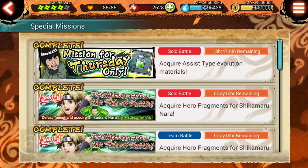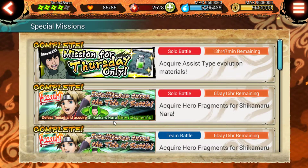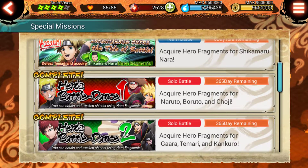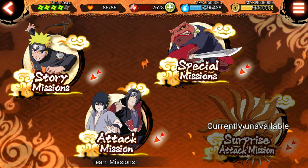These special missions are where you get upgrade materials for ninja cards. It's mostly here for unlocking hero fragments — for example, doing this mission gives you Shikamaru hero fragments, and others give Naruto, Boruto, and Choji fragments. The surprise attack missions happen once a month on the last week. It's like a raid where you go in with guildmates or strangers and fight a Jinchuriki or a tailed beast like the Nine-Tails or One-Tail. They have a lot of health and can take a long time depending on how strong you are.